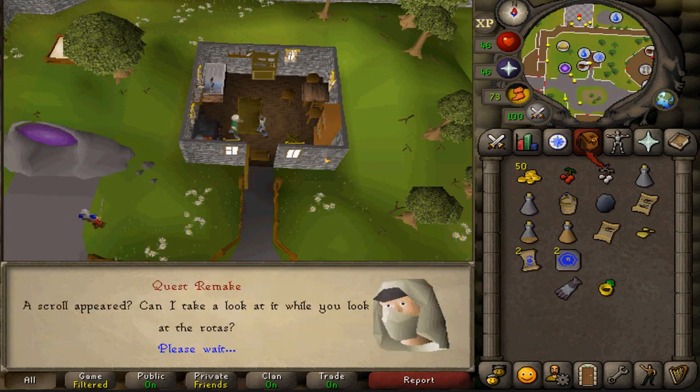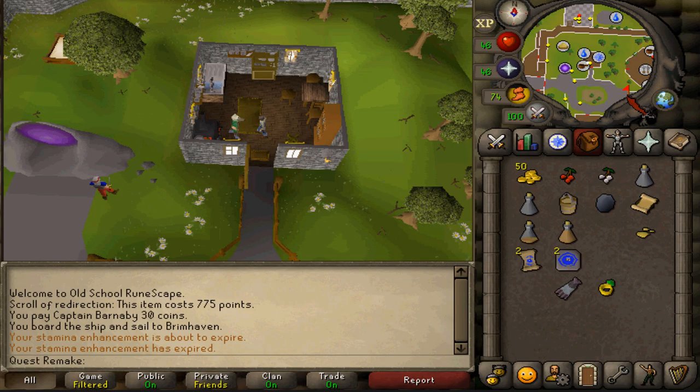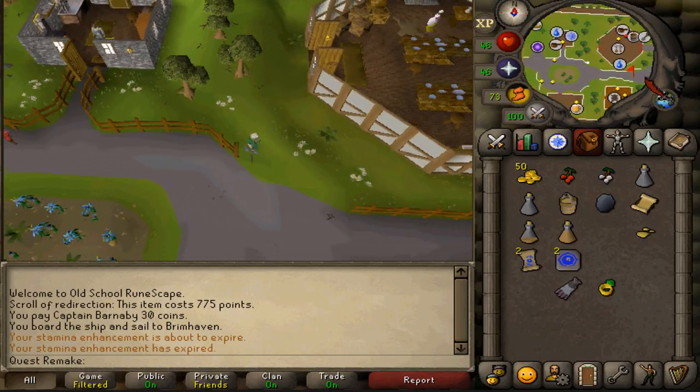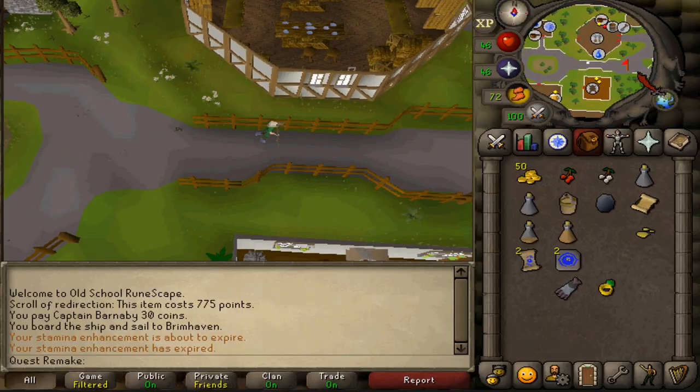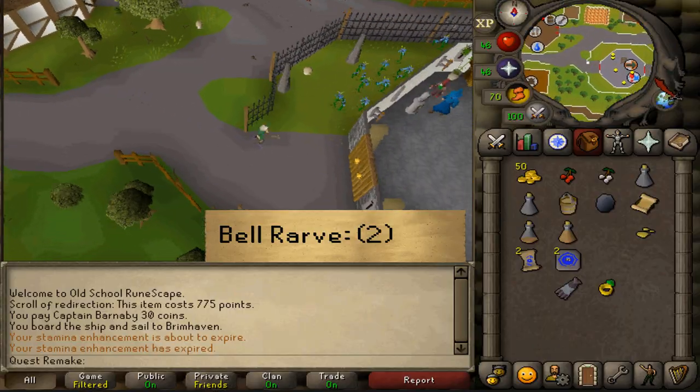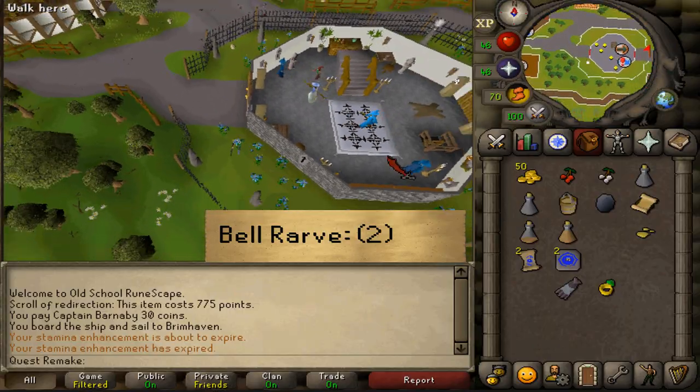Talk to Bert and after speaking to him, we will need to return to Rarv — the wizard who spawns by ringing the bell in front of the Magic Guild. Ring the bell once again and select option two if you've started or completed Zogre Flesh Eaters.